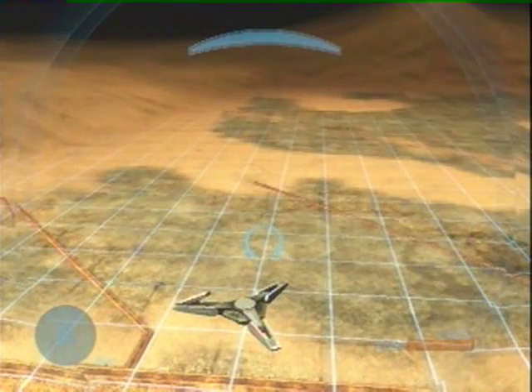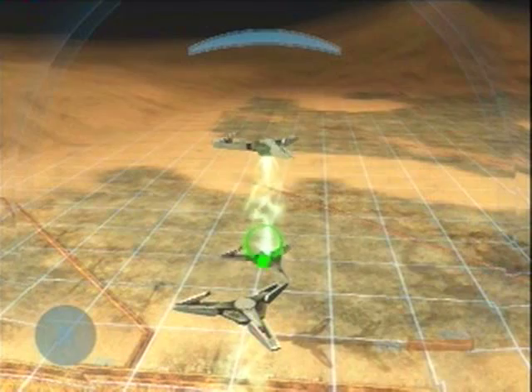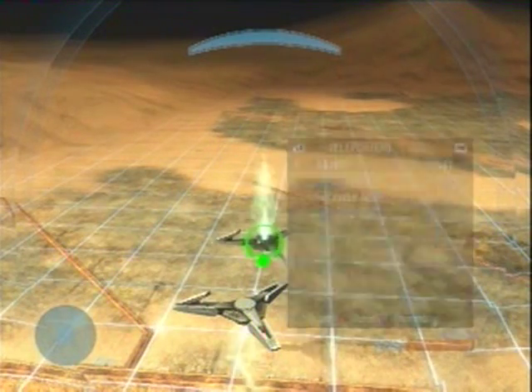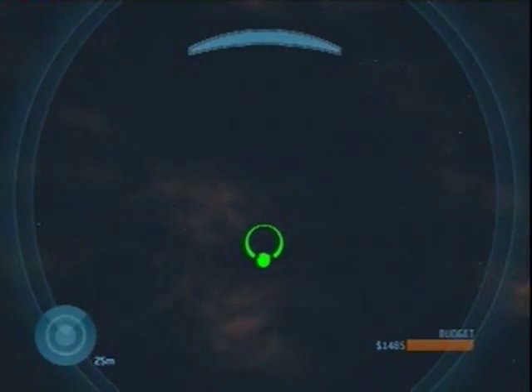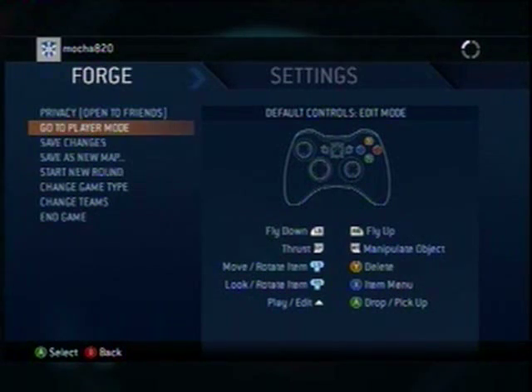When you have placed those two items, the next thing you should do is create a receiver node and face towards the sky. Fly towards the sky and extend the receiver node out as far as it will go. Fly the receiver as far up as you can until you hit an invisible wall. When you cannot move any farther, save the map and then end the game.